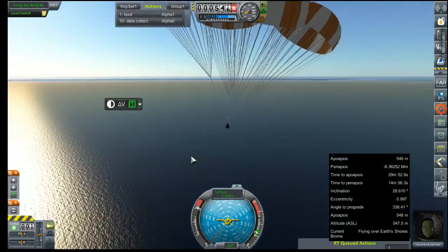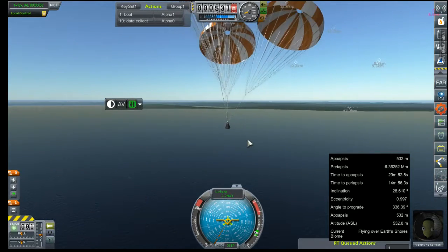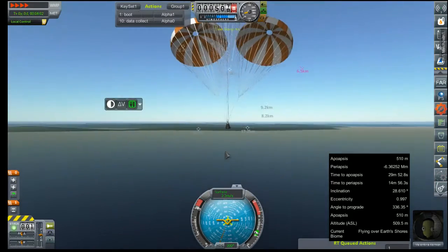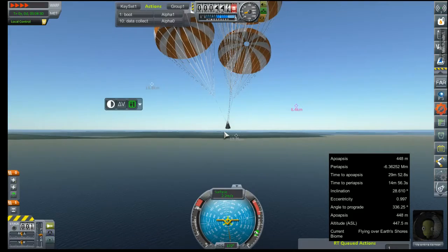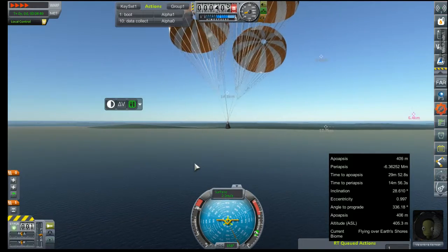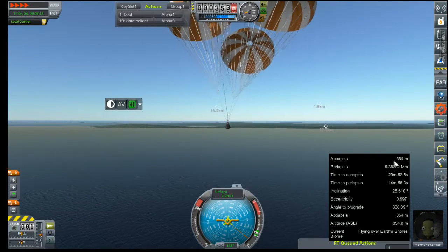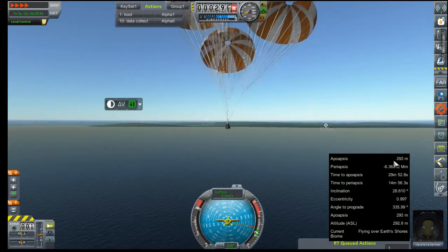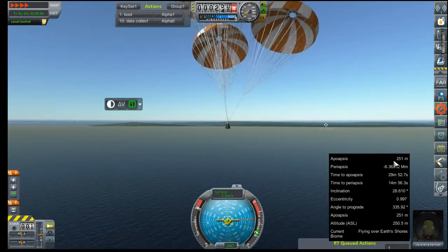We're coming down nice and slow. Not going to make you sit through what is inevitably going to turn out to be ten solid minutes of falling, because 2.2 meters per second is mighty slow. Even here in four times time acceleration, our rate of descent is abysmally low. That was fun. All of these launches, and I really never thought I would actually have to use that launch escape system. But here we are.